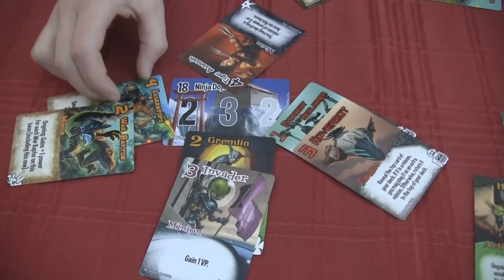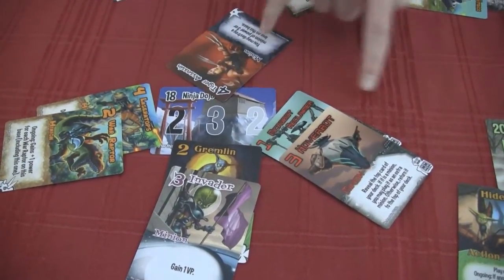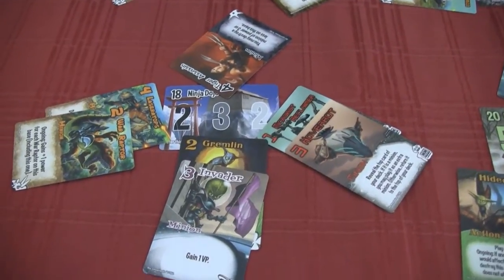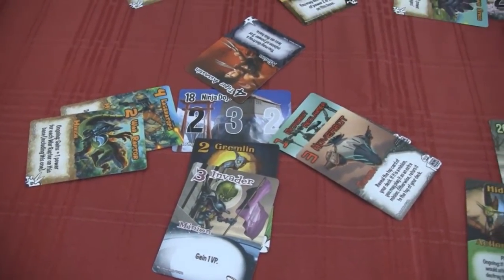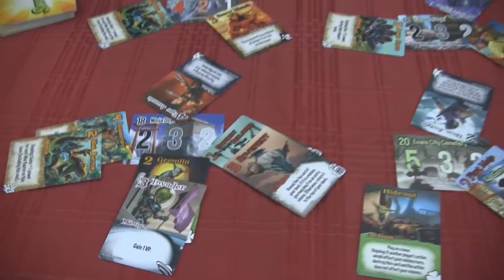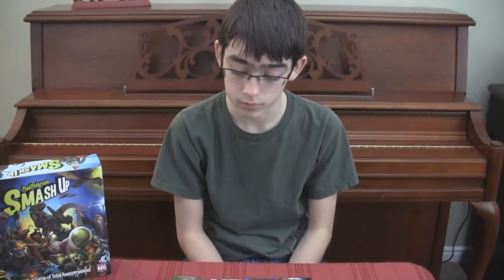This person has the most points, so they get first. I have five, so I'll get second, which happens to be the most on the Ninja Dojo. And these two people tie at four, so they both get the last one. This is all about manipulating — in this base, you didn't want first place, you wanted second, so you had to time what to play and when to play it. You can play actions that destroy other people's minions on bases. You've got pirates that will sail to other bases, aliens that will abduct other people's minions. So it's continually just back and forth and crazy.